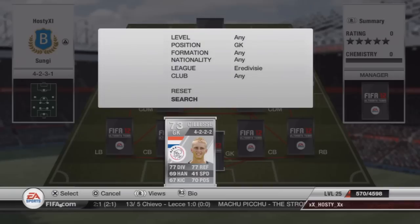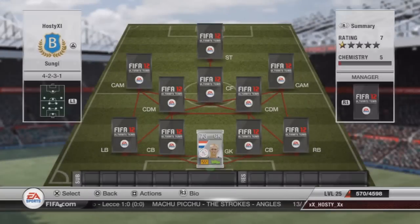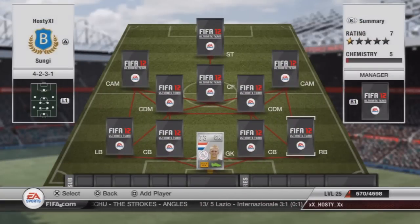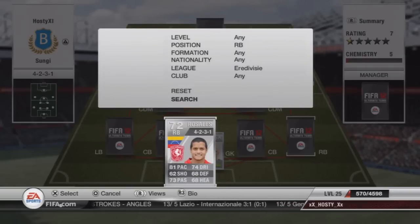We'll get started with the goalkeeper. There aren't many good keepers in this league, so I just went for the Ajax keeper, Killesen. Good stats there, and he won't set you back too much — just 600 coins.